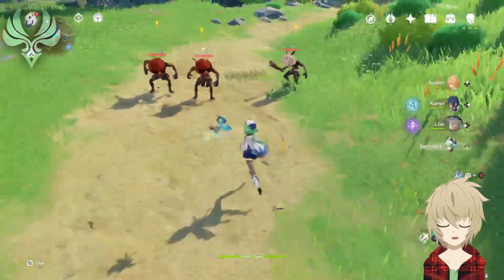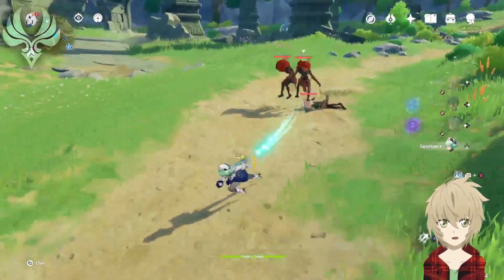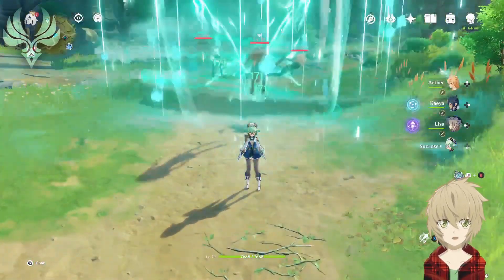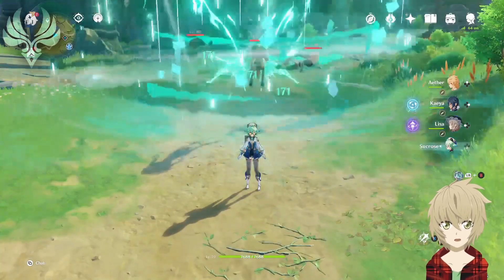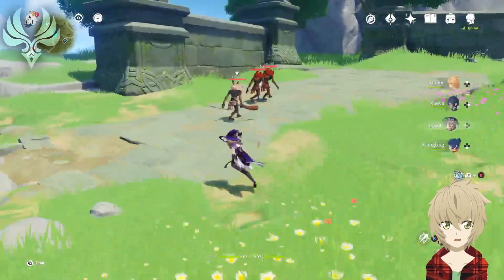In Genshin, there are things known as reactions. A reaction is what happens when two or more elements come in contact with each other. Genshin doesn't really have elemental weaknesses. More so, you can combo elements to create different effects. In the case of Anemo, it's called Swirl.